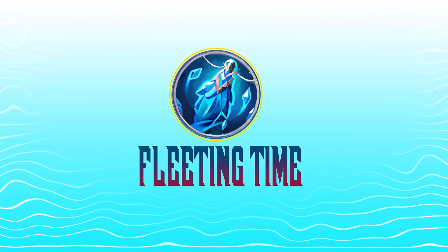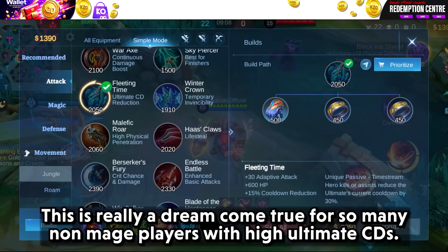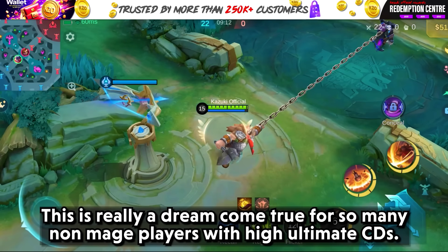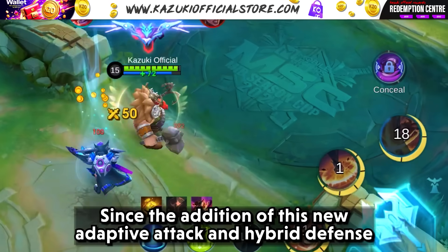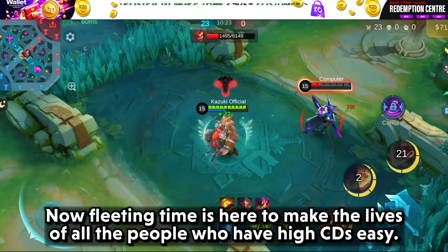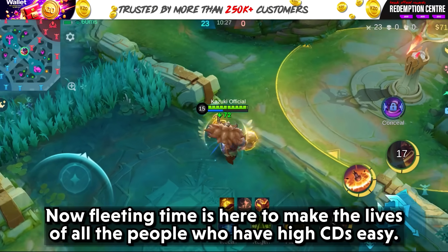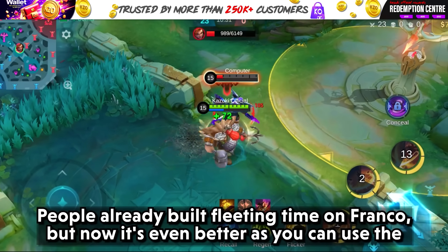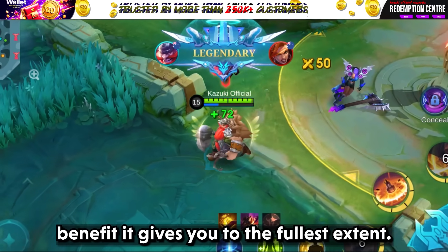First, let's start with Fleeting Time. This is really a dream come true for so many non-mage players with high ultimate cooldowns. Let's start with Franco. Since the addition of the new adaptive attack and hybrid defense feature, the meta has been good. Now Fleeting Time is here to make life easier for all the heroes who have high cooldowns. People already built Fleeting Time on Franco, but now it's even better as you can use the benefits it gives you to the fullest extent.